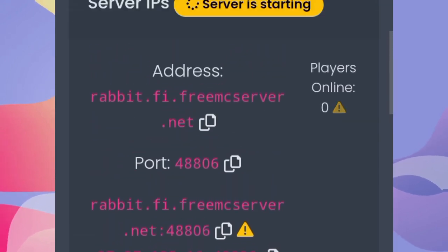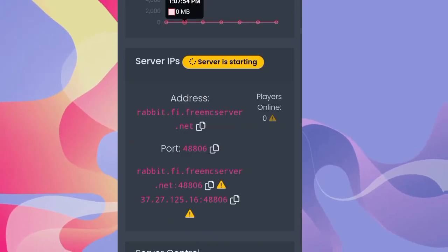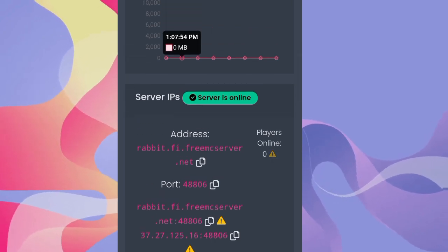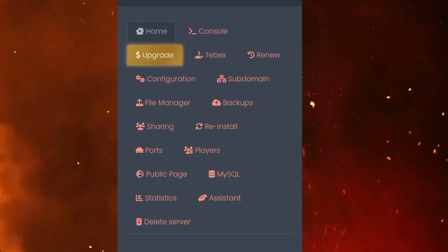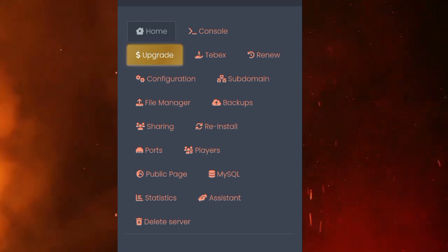Here you will get the IP address of the server and the SMP. You can see the server is now online. After that you can see all the settings, and you can click on the console.